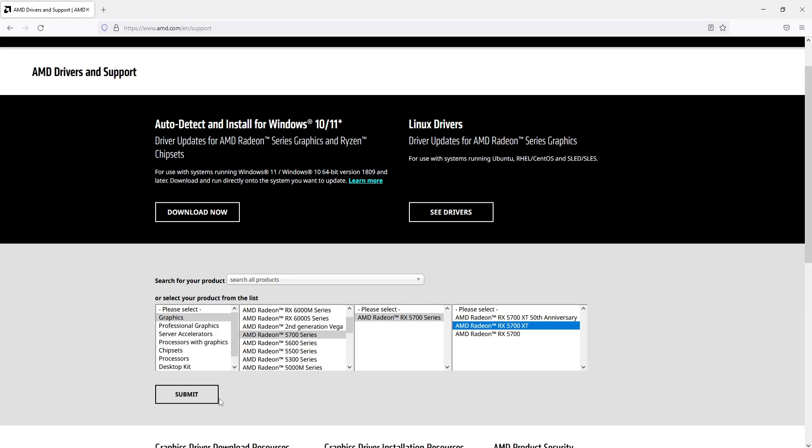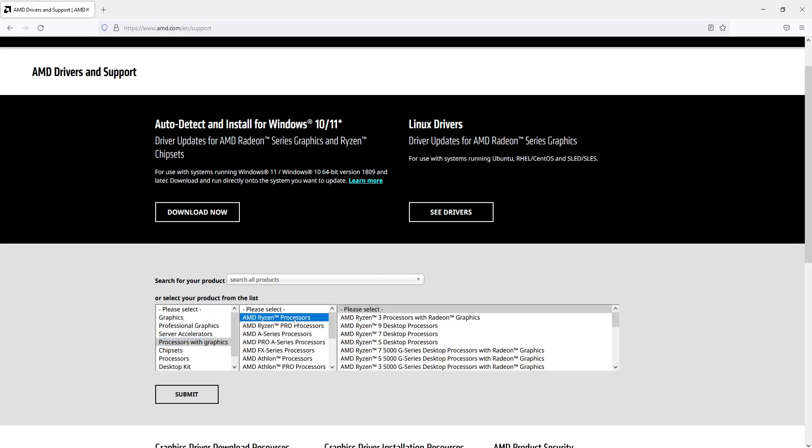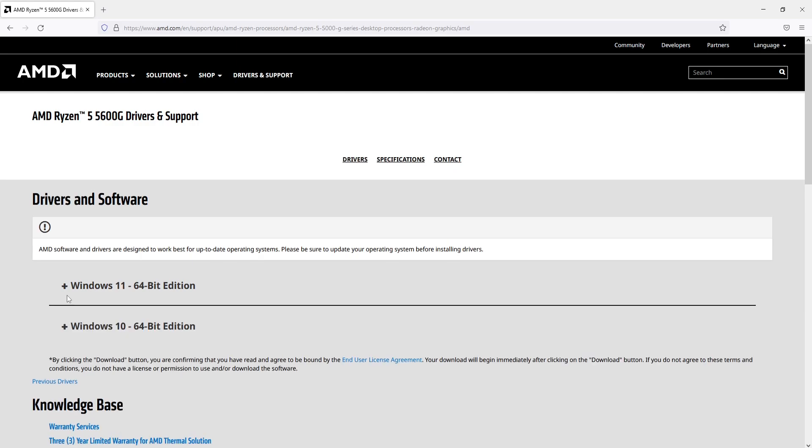Since I am using a processor with integrated graphics, I need to select Processors with Graphics, then select AMD Ryzen Processors. I have the 5000 series so I select the AMD Ryzen 5 5000G series, and then I can see my processor, the 5600. Press Submit once you have selected your graphics card.